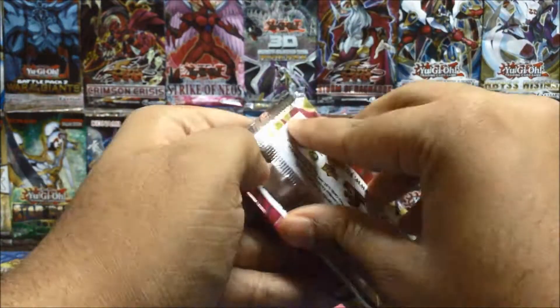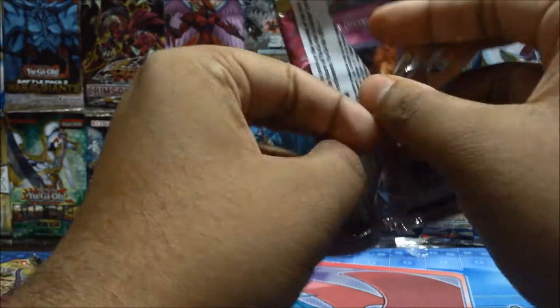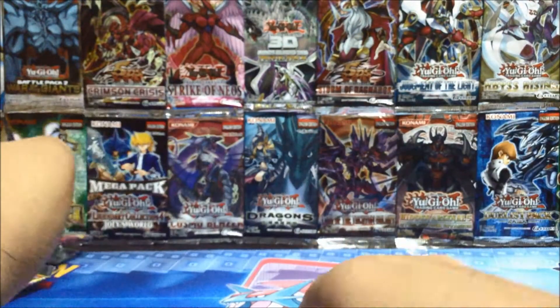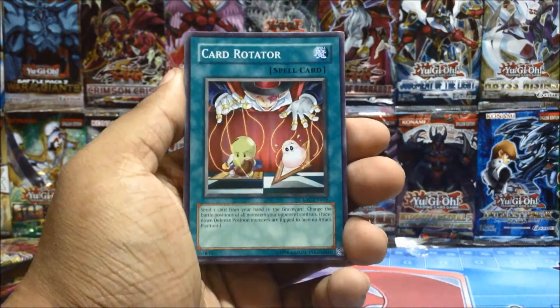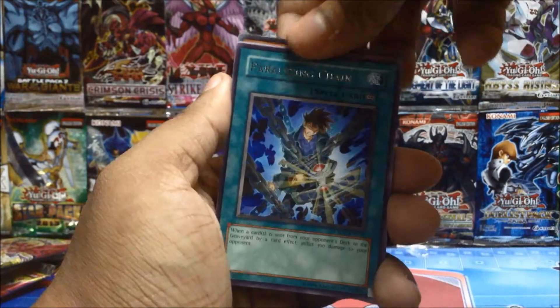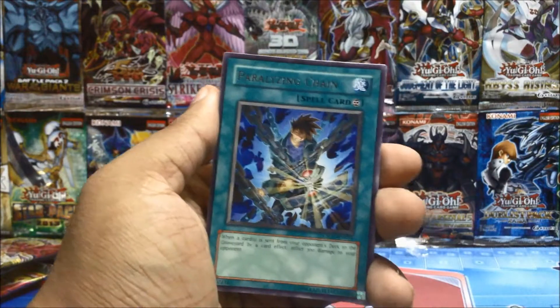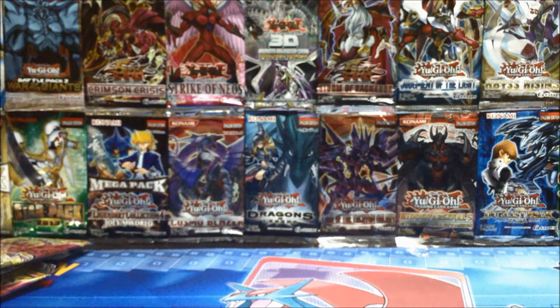Our last pack — will it contain a holo? I really wish I got a ghost rare because I've never gotten a ghost rare before. This was the first time I got an ultimate so I'm new to this. Lineage of Destruction, Copy Plant, Card Rotator, Goblin Decoy Squad, Paralyzing Chain, Gadget, Giant Trap Hole, White Stone of Legend — and our last card: Confusion Chaff. God dang. Let's move the pile of cards aside and go through our holos.